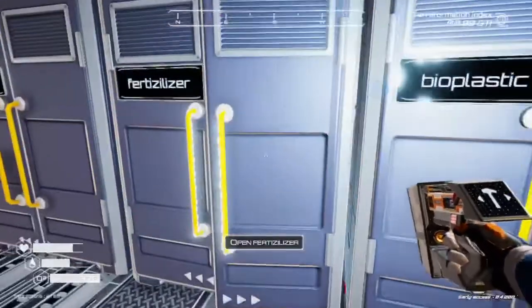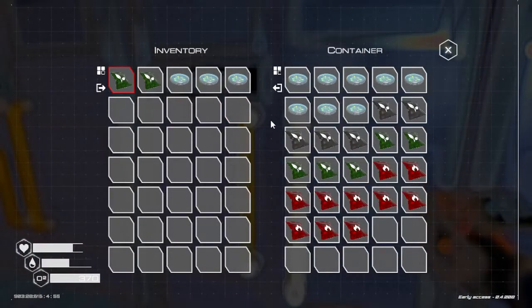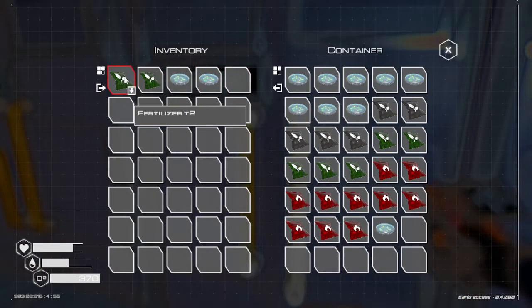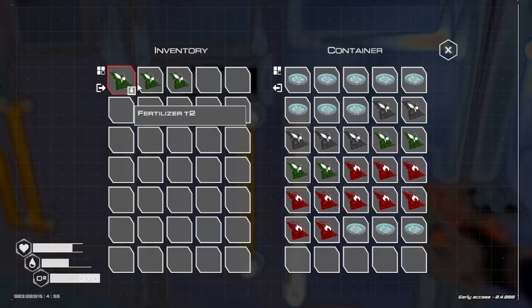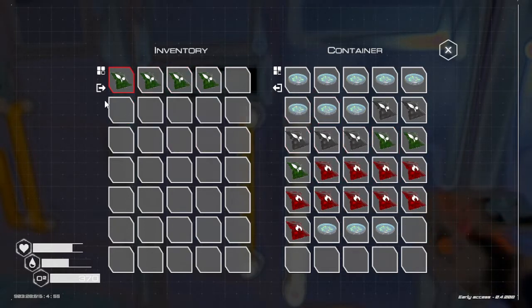I'm going to grab a couple other fertilizers. I think that's the only difference between the two — uses the same resources except one more fertilizer. Oh, that's not bad. We'll just grab the extra fertilizer then. We don't need the bacteria, we just need the fertilizer. Well, heck, that's not bad at all.